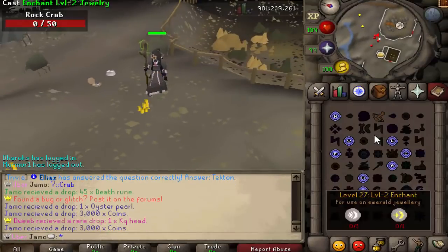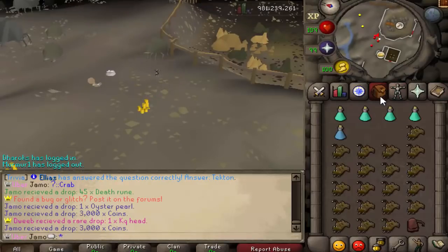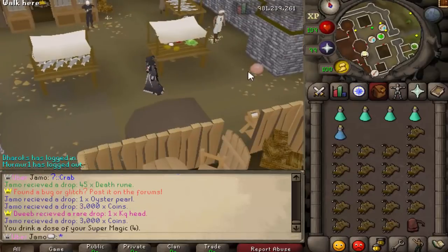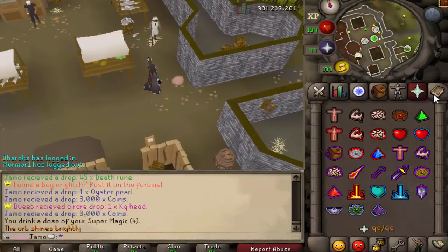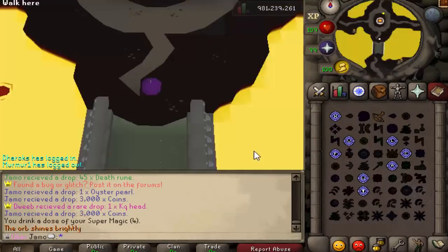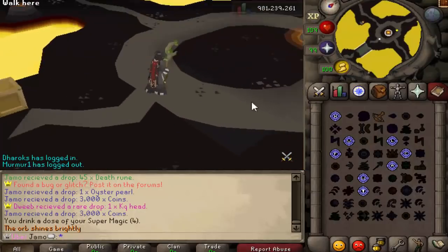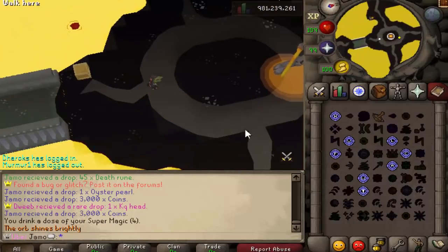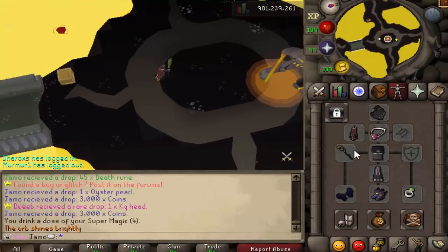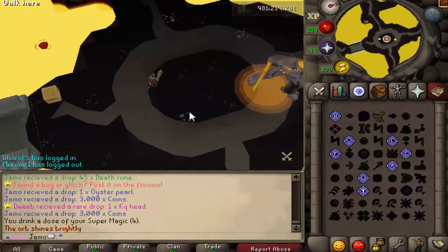I want to try a new strategy. The thing with Tekton is you have to stay away from him — you basically play keep away the entire fight. You ice barrage him and then any time he tries to come near you, you run away and reset the whole process. So is it possible to do it with Entangle? We're going to be testing Entangle and then this spell for the damage. Is it doable? Is it worth doing?